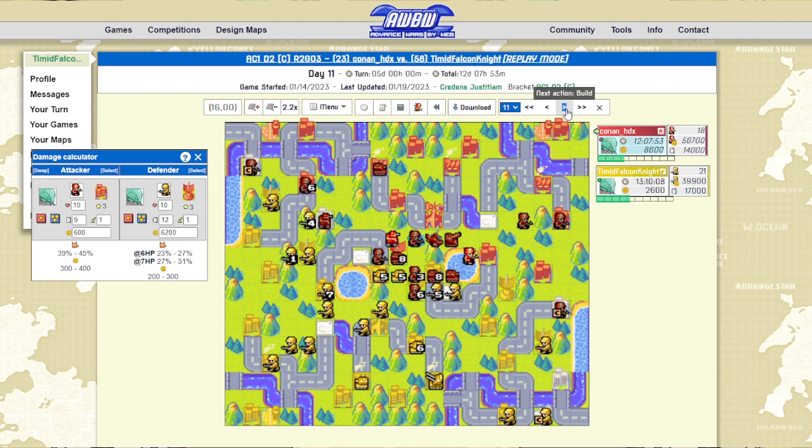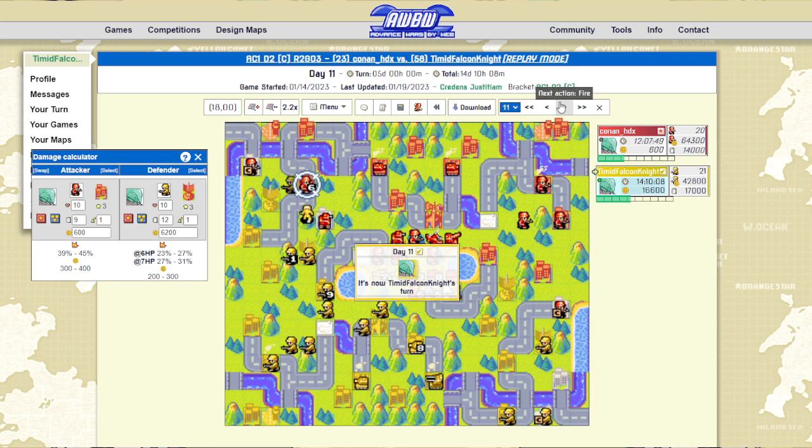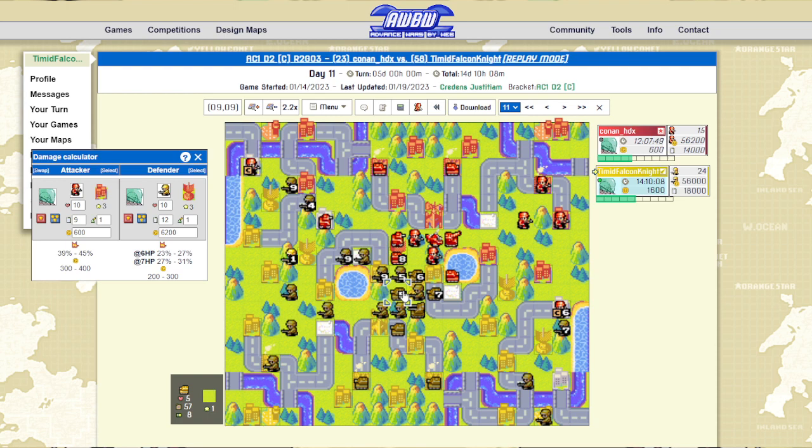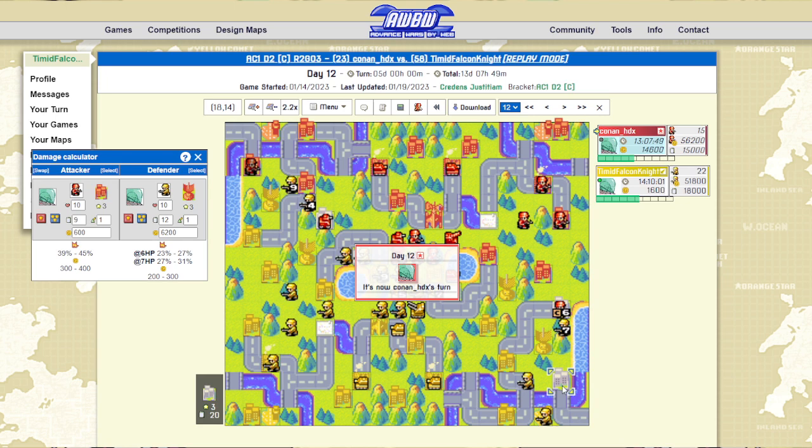He moves in with the infantry, weakening it and lining up for a cap. I take out his infantry, re-validating that. Then I kick out the tank, which is pretty good — it allows me to move in and weaken this infantry. I go into the lab and just build more tanks, since I'm thoroughly lacking tanks in the center and I need to match his tank count. I'm also interrupting this cap just to deny him income.